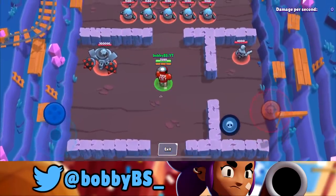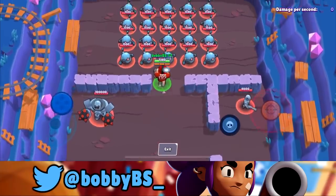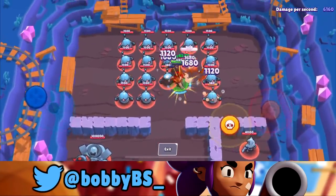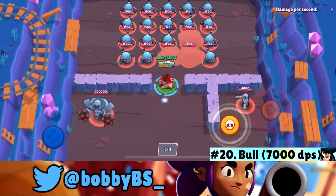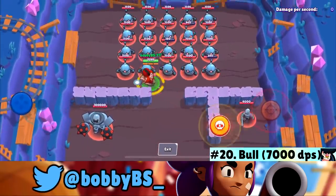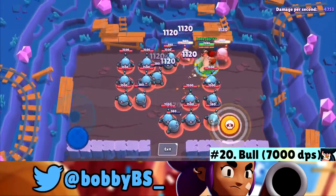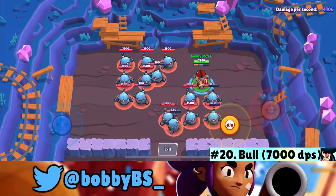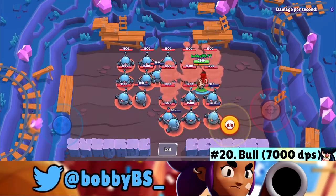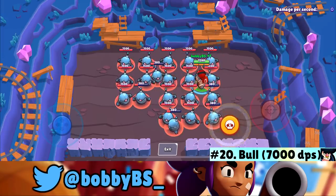At number 20 we got Bull. There are two options: just walk around and one-shot people for about 7,000 damage, or charge through people — though the charge takes a while so your DPS won't be as high. This leaves Bull at number 20 with about 7,000 damage per second.